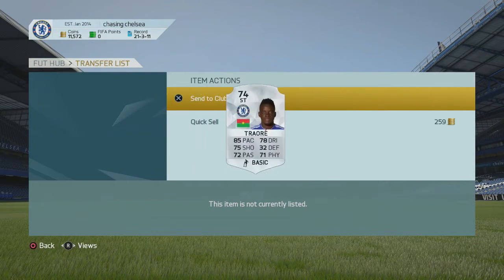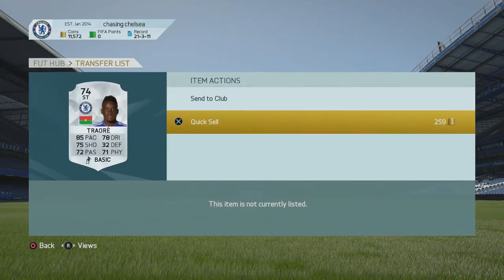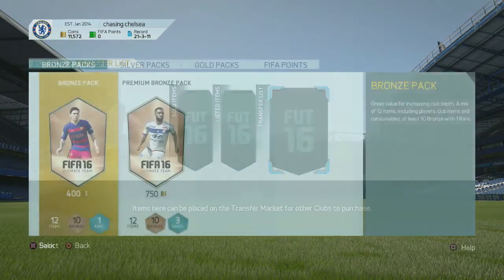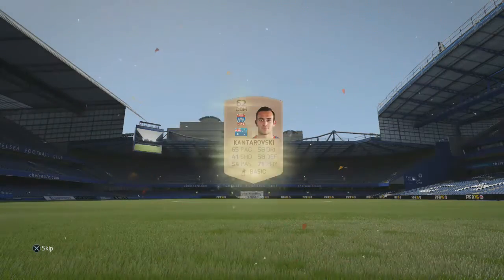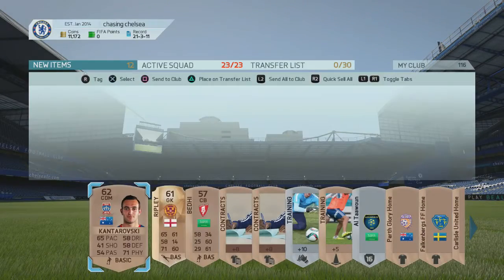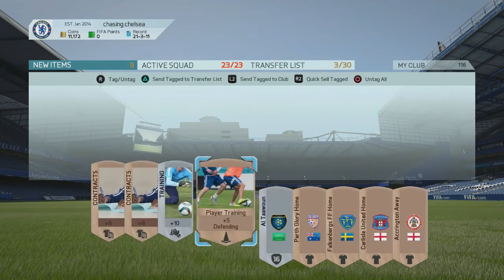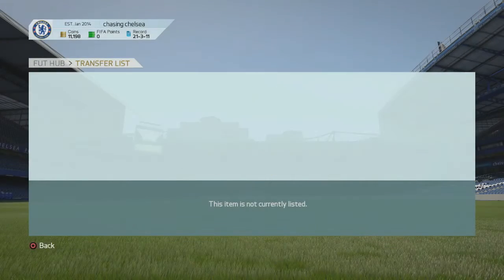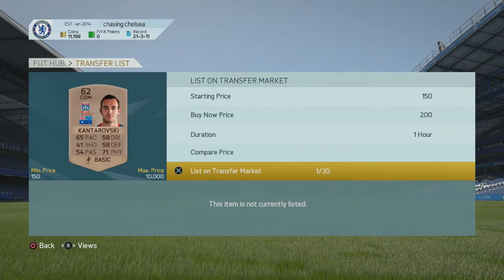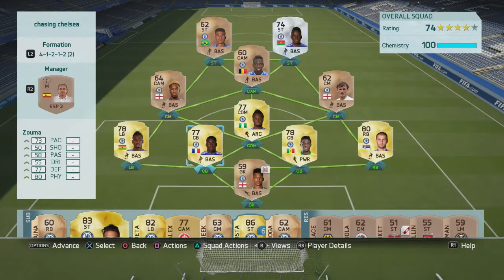Hopefully we can clinch that in the next episode, but we needed to sort out a couple of things first. We went and bought a striker — the silver striker Bertrand Traore — and then we also needed some contracts, so we bought a bronze pack. It didn't hold anything special, just a couple of poor players that aren't going to sell, but we listed them up anyway. We kept the consumables and discarded the kits and badges.